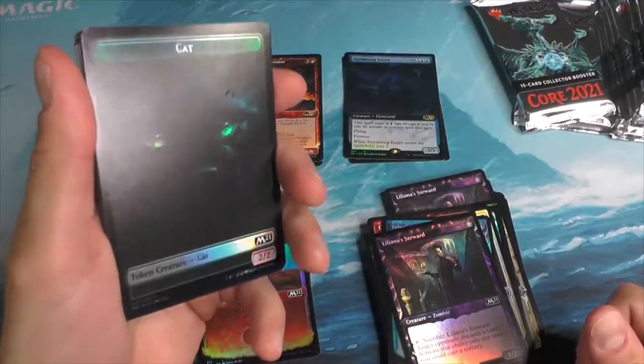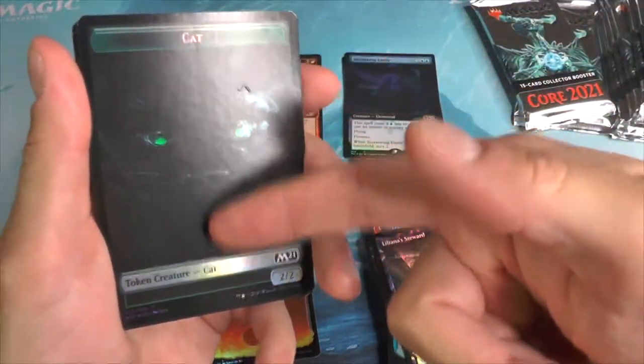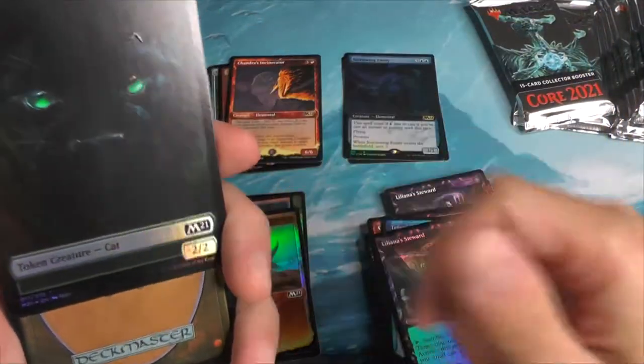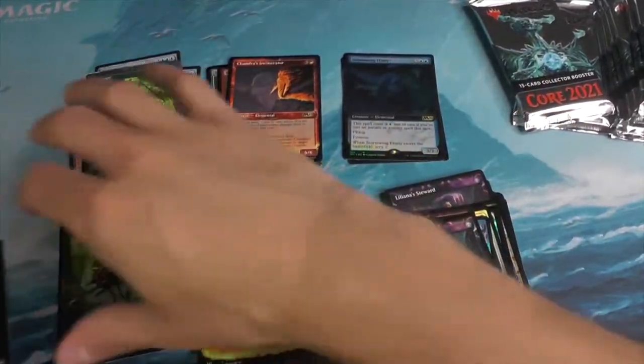I'm not sure if folks can see that — I'm trying to get the light there. It's unfortunate that most of these foil tokens have a huge scratch down there. This one's actually got a little bit of an eyebrow there. That one's not great, we're going to set that one off to the side.